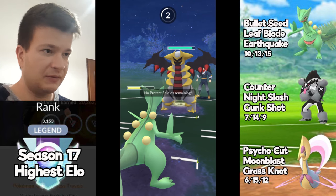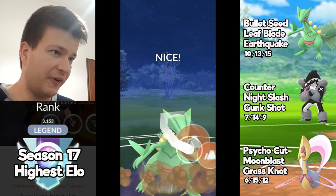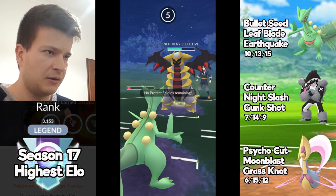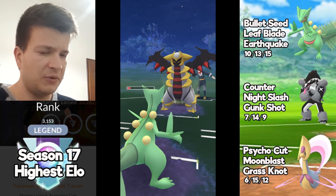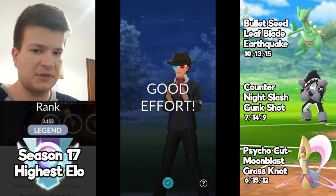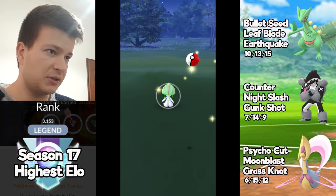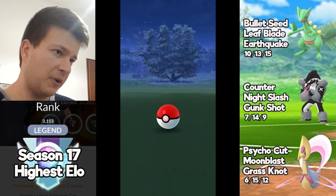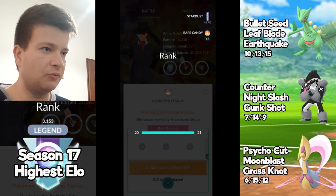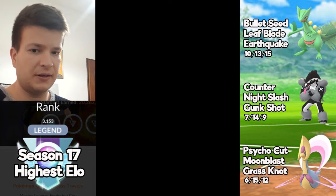With something like Sceptile on your team, you'll need Cresselia with Future Sight to cover Fire-types. But Fire-types are almost nonexistent in Ultra League at this point — maybe Charizard sometimes, Talonflame — but they are quite rare now because Water-types are everywhere. So this team was not built to counter Fire-type users. This was my battles for Ultra League — with these battles I climbed from rank 20 to Ace rank. Hope you enjoyed, see you next time.